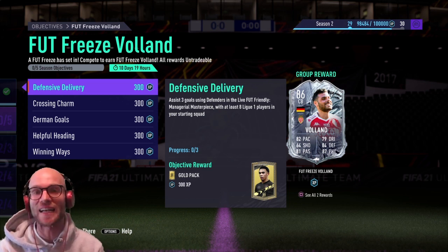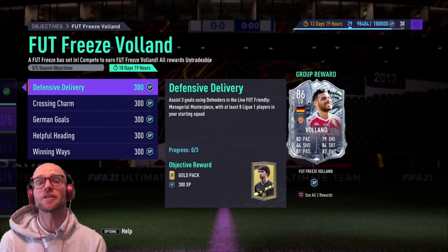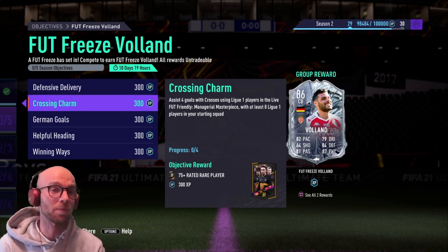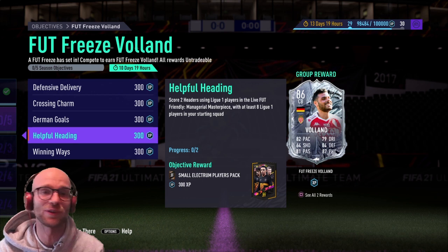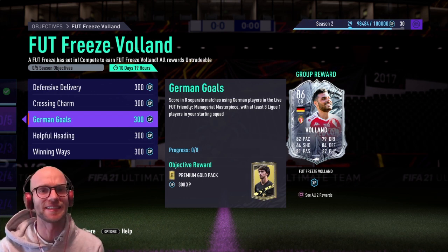What up everybody, it's Noobie and welcome back to a brand new FIFA 21 video. EA have released the FUT Freeze Volant as a center back who looks very decent and is to be completed in the managerial masterpiece mode. In this episode we're gonna take a look at the best 77-rated Ligue 1 team on 100k to complete this objective quick and easy.